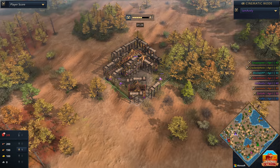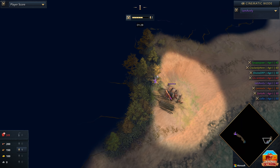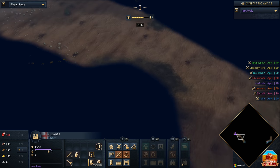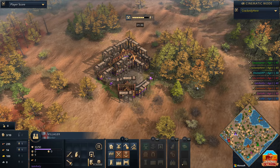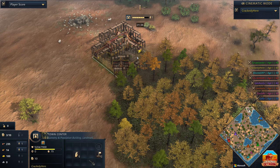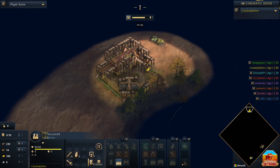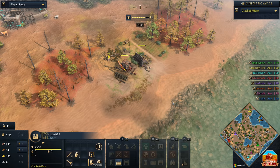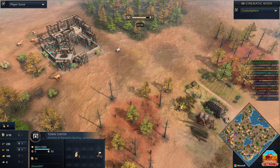He's going to be dropping a town center down somewhat central, a little bit over towards that western location. A second villager out towards the eastern side has already met with a wolf, but made its way back in. Over towards the north, spawning in as the Holy Roman Empire in the yellow, we've got Crackety in a very good spot — a nice little pocket position. He's dropped down a house and a lumber camp, but he's got problems nearby.